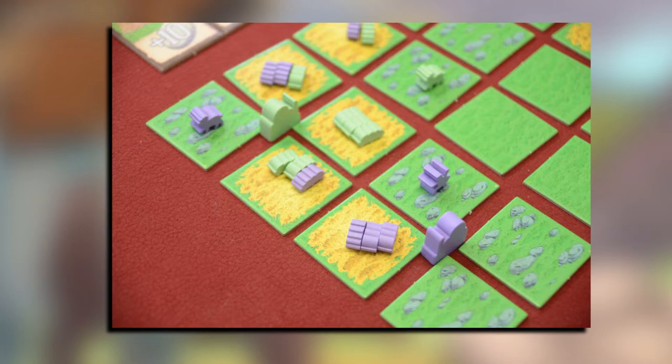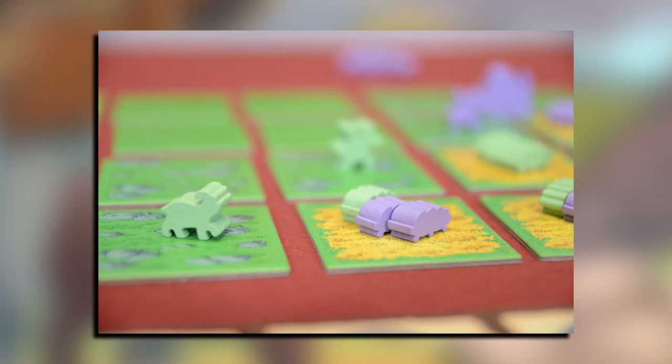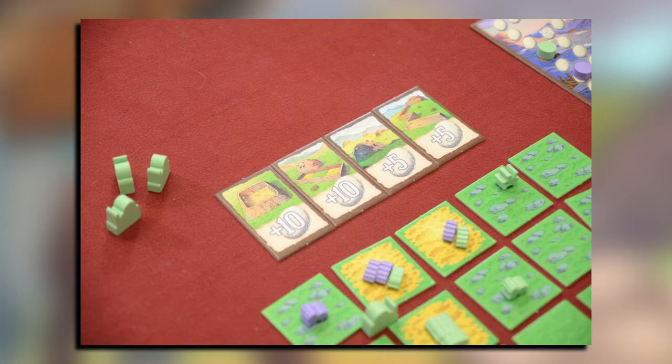There are six types of actions available: breeding more silkworms, moving the shepherd or their mastiff, building fences or farms, or moving the monster around the board. And, most importantly, getting your silkworms to feed.